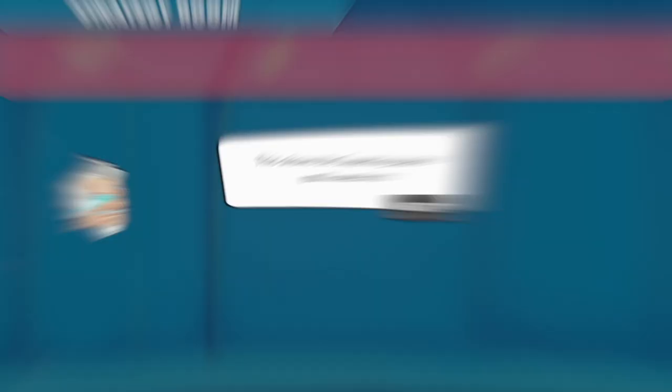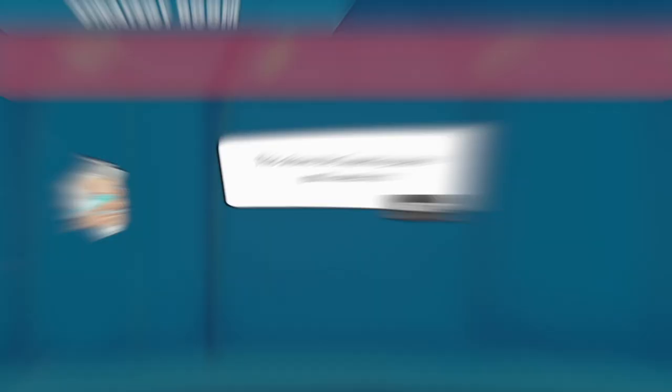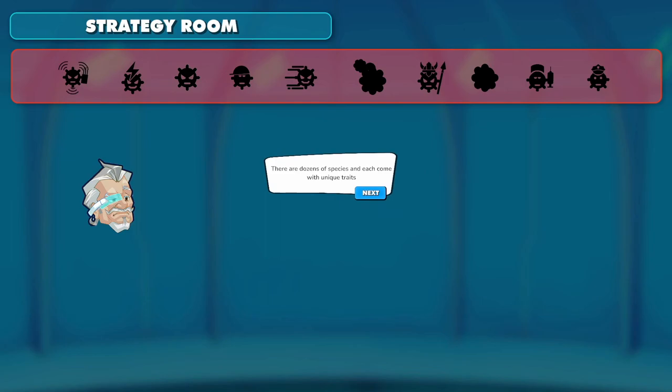This shows you the super bug species you'll meet in the next battle — looks like a strategy room. Now it's going to be way harder to describe them. Main, classic, support, annoying, aggressive — and stronger over time. Stronger over time sounds terrible.